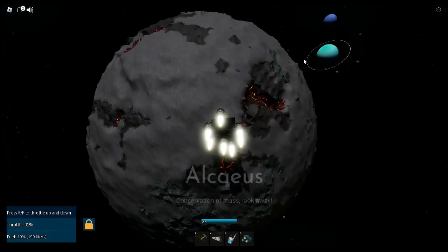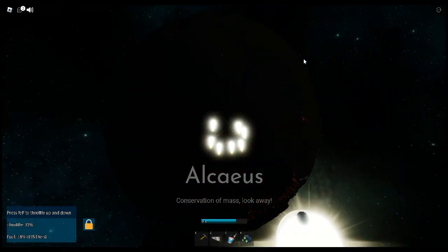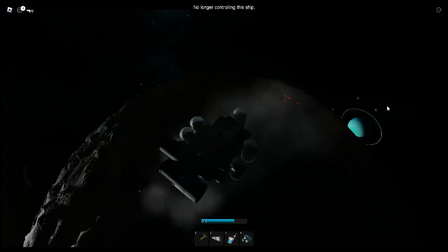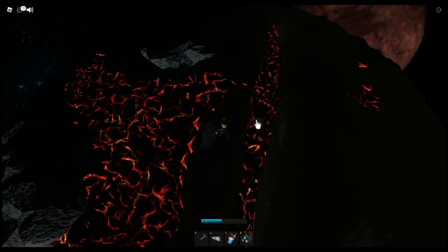Alceus has really good stones called shock stones, however the moon is hard to get around because Alceus has low gravity and a lot of cracks, and shock stones are inside these cracks. You would want to find three shock stones.